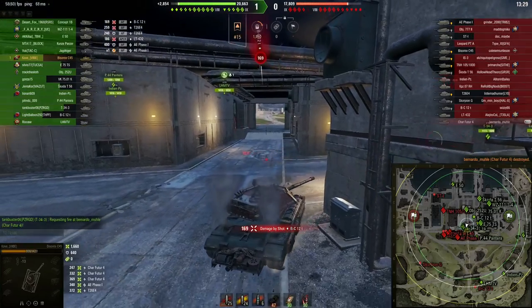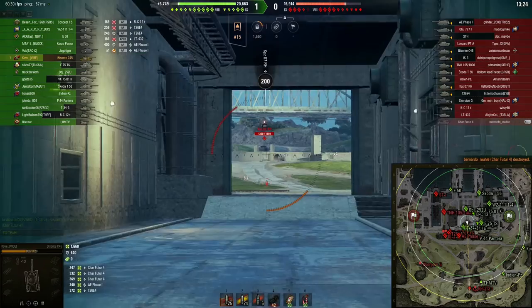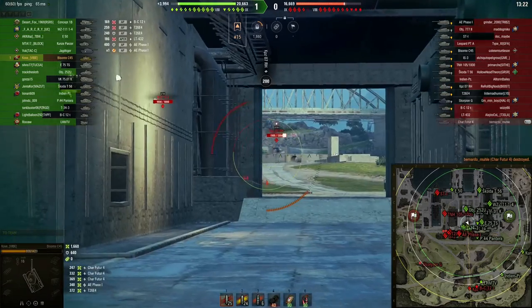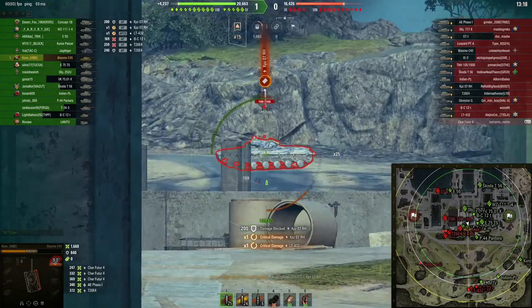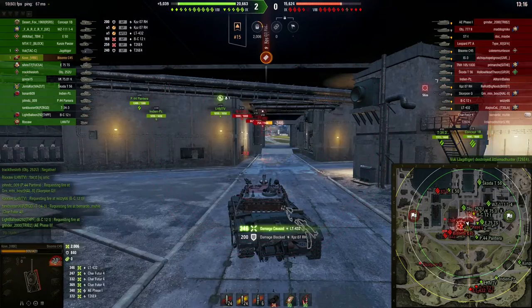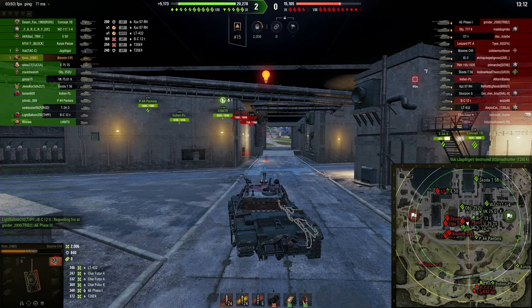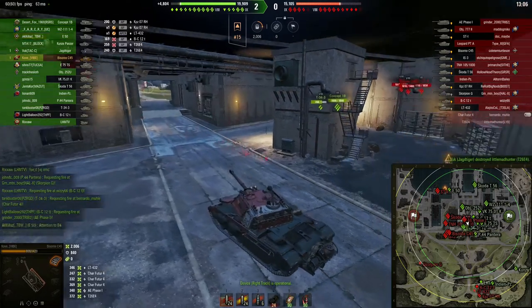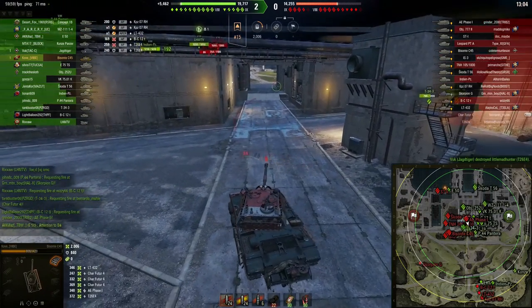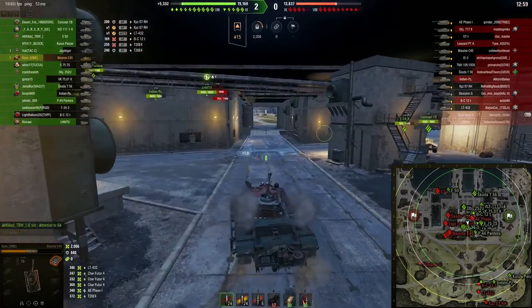We are a minute and a half into the game and we have 1690 damage on a kill, and things are already starting to look good for us. Our game is finally starting to scout the crossing, which allows us to put up a shot — not really a big one, it's just a 346 into the LT-432. Just always pretty fun.